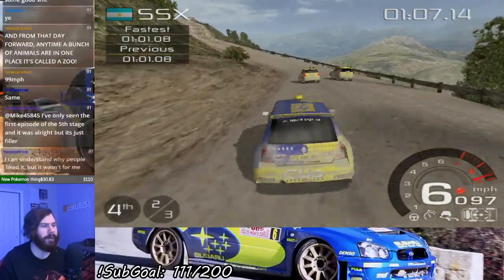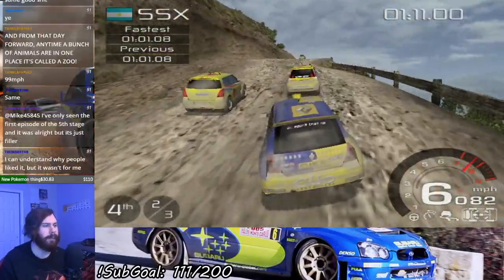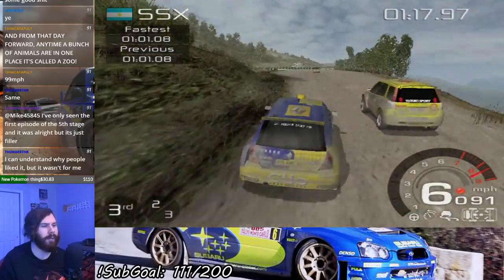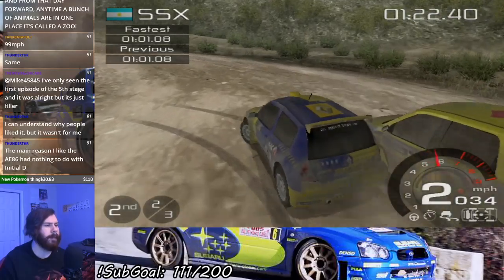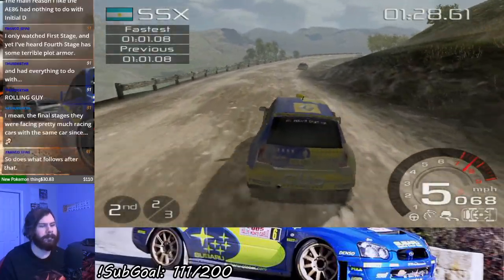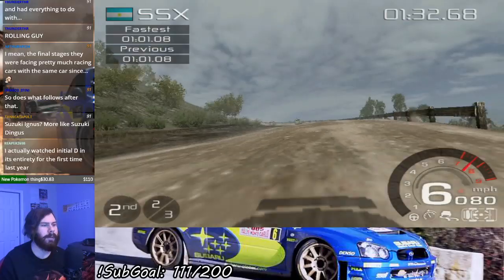It looks like the Suzukis are racing each other — hopefully they take each other out. One of these is the Ignis and one is the Swift, and then there's just another Clio in this race. Get the heck out of here!